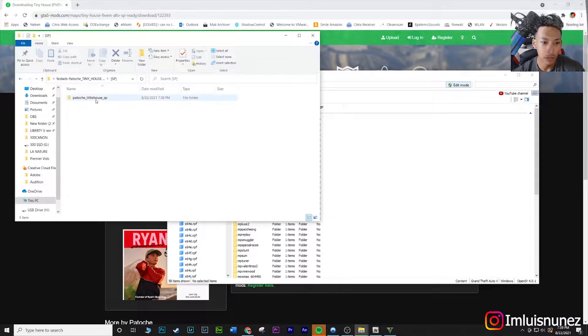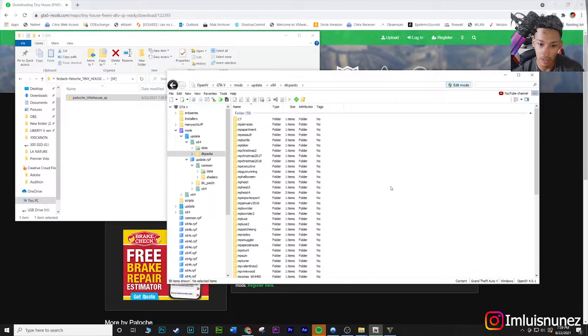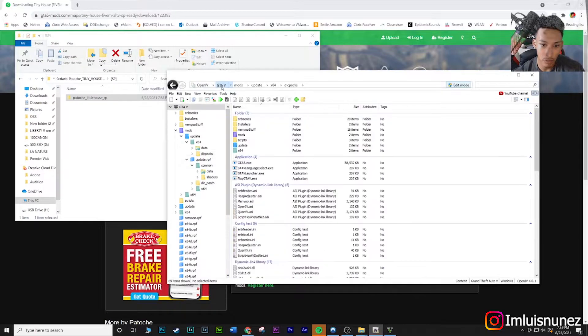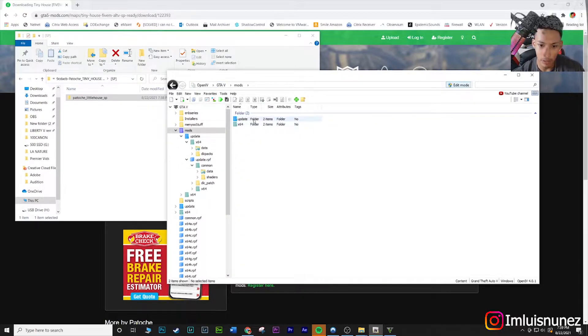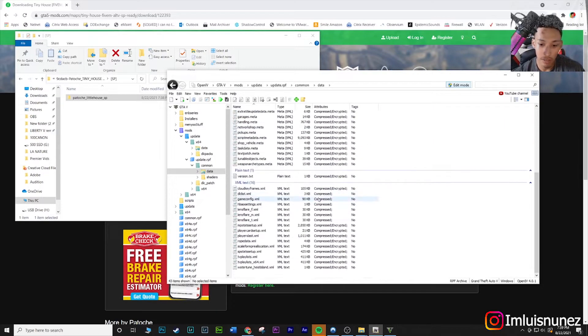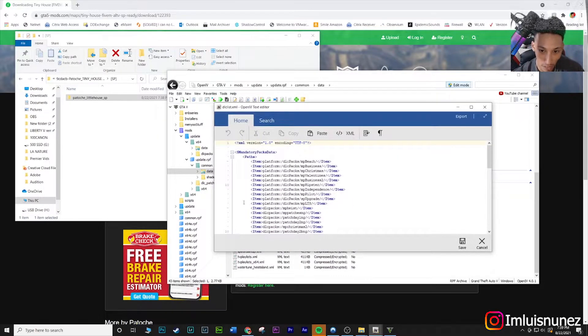You just want to drag and drop the whole mod folder into that location — any empty white space — and it should drop in there at the bottom. Then go back to the mods folder, update, update.rpf, common, data. Scroll down to the dlclist.xml text section. Right-click to edit — if you just double-click you can't edit it — so make sure you right-click and hit edit.